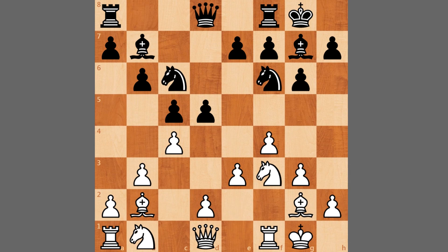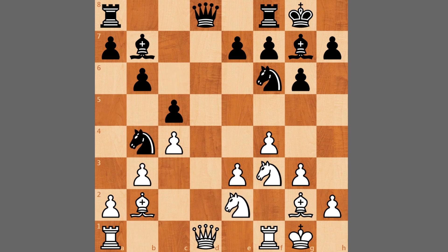Here a normal developing move like knight to c3 isn't so good because black can play d4, and this knight has to go back. After the capture, pawn captures, you can play knight to b4 as black — so you can see this knight might jump here or into d3 in the future. And if it goes to c2, e3 is a little bit weak, so it's a bit uncomfortable for white in this position.